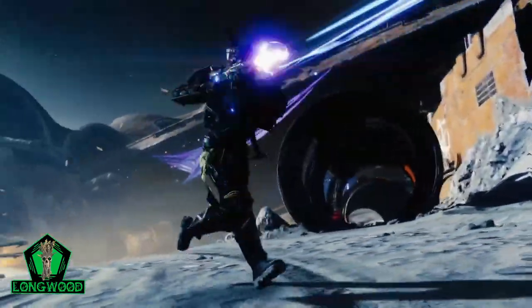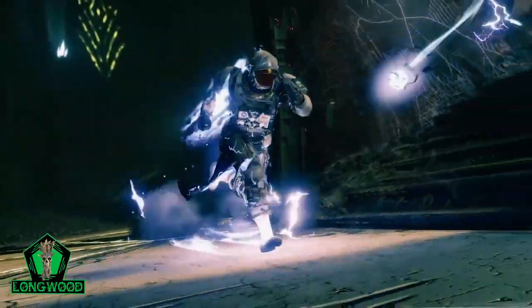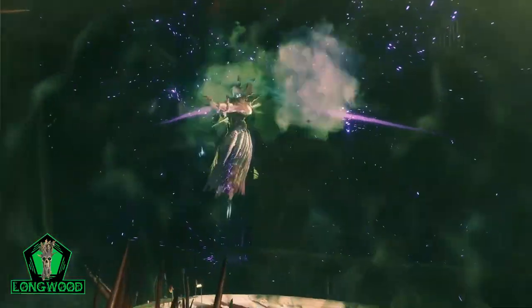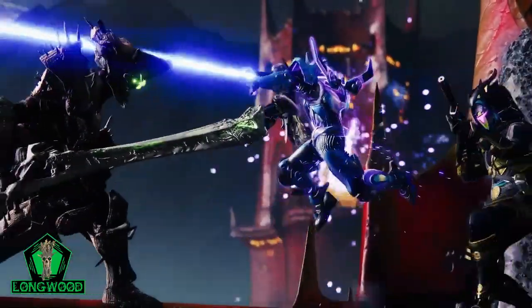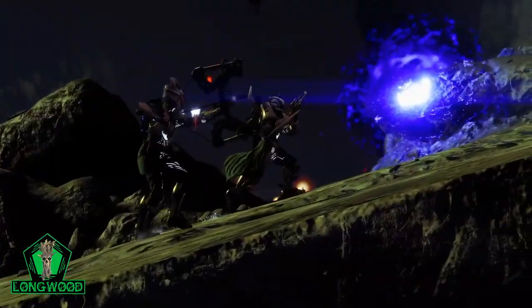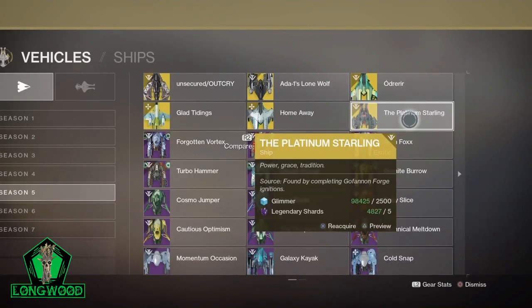What we're going to talk about is getting the Platinum Starling Ship. The Platinum Starling Ship is a secret exotic — it's a Forge exotic. You can only get this exotic by completing 100 weapon frames in the Forge. Once you complete those 100 weapon frames, you will get a secret exotic called the Platinum Starling. We will show you that here.